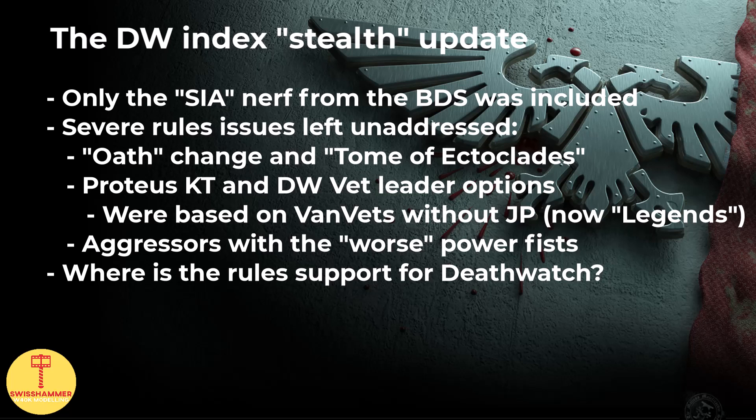As it currently stands, the once-per-battle ability from Tomb of Ectoclades allows us to both hit and wound re-roll into the Oath as well as the additional target, which is a good thing, making this enhancement incredibly powerful. On the flip side, both Deathwatch veterans and Proteus kill teams now lose access to most leaders, basically being limited to the Watchmaster and Captain Artemis — and Deathwatch veterans can still be led by Inquisitors because they are battleline. Finally, our Aggressors in the Indomitor kill team still swing their Power Fists at a 4+, which is ironic given that the Deathwatch is supposed to consist of veterans.